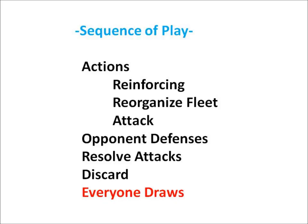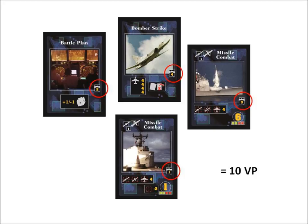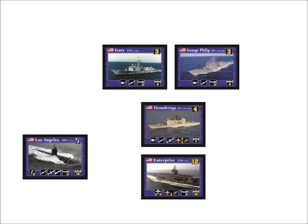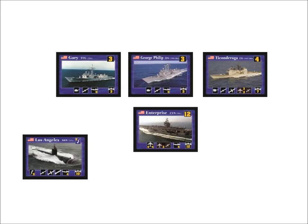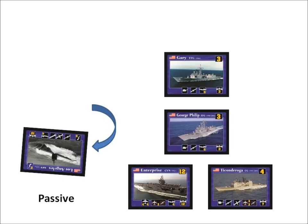During the actions phase, you can reinforce. All action cards have a reinforcement value, and you can discard action cards from your hand to use as reinforcement cards. This will let you add ship cards to your fleet. Search your reserve ship deck, choose the ship you want to purchase, and discard that value of action cards. Immediately add the ship card to your fleet. You may then reorganize the ships in your fleet in any way you want. You can't have a third row if you don't have any ships in your second row — if there are no ships in a row, all the ships behind it will move up. You can also select the active or passive mode of your submarines.